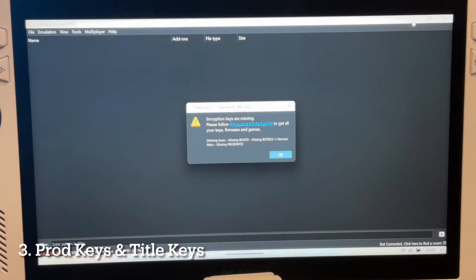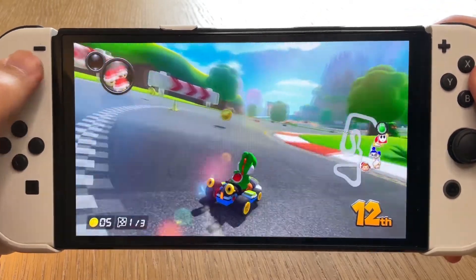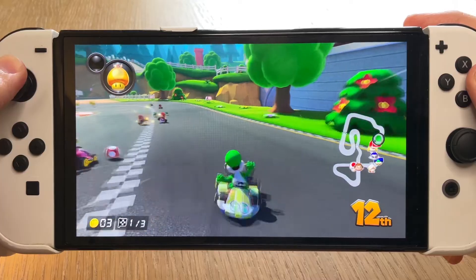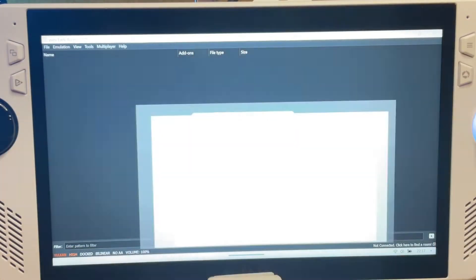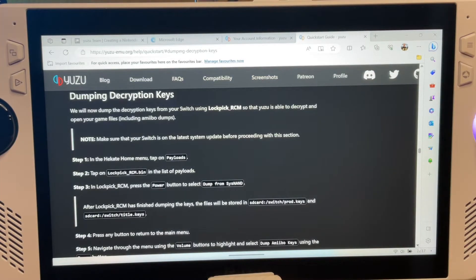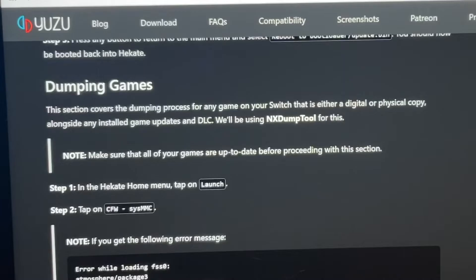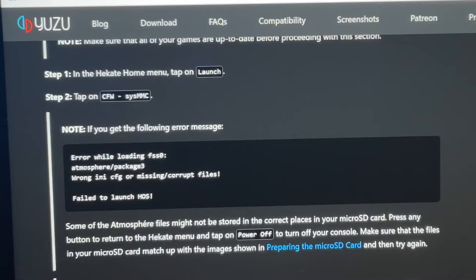For step three, to actually play games, we need both the prod keys and title keys, which this pop-up message in Yuzu asks for. Due to legal reasons, I can't tell you where to get them from, but I can direct you to the Yuzu website with the link in the description, which has a detailed guide on how to rip them yourself from your actual Switch. This guide also has details on how to dump both physical and digital Switch games you own.